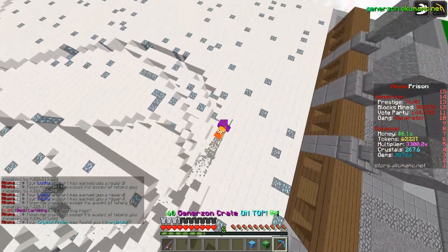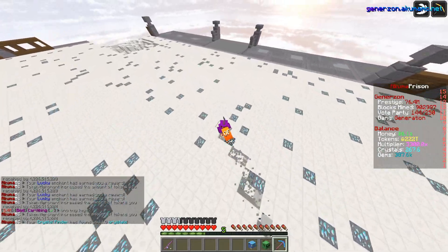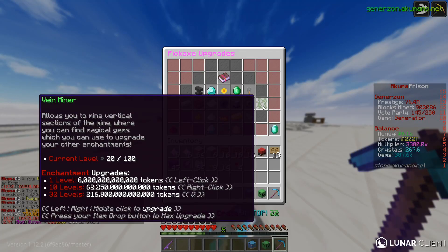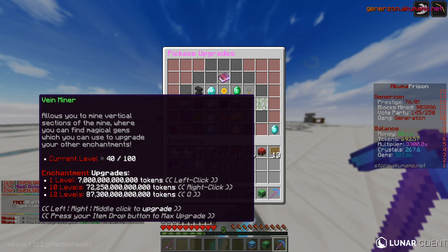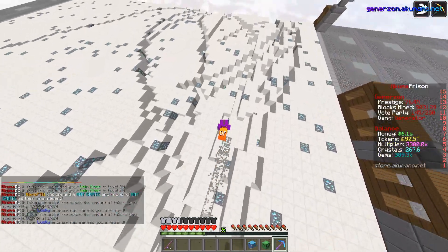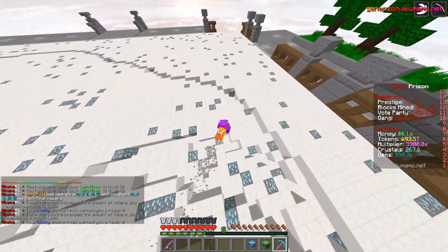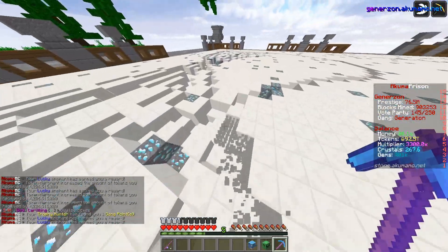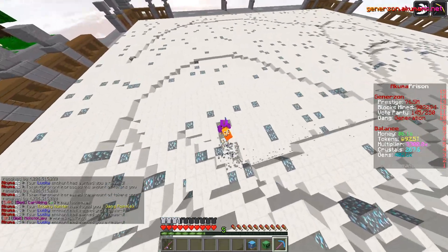My Vein Miner has gone off a few times since I've been mining and my gems are already up to 387k, which I'm pretty impressed with. So what I actually want to do is upgrade my Vein Miner by 20 levels right now — doubling it all the way up to 40. This thing will be twice as impressive. When it goes off, this thing is going to be huge. We're going to be getting a lot of gems from this.